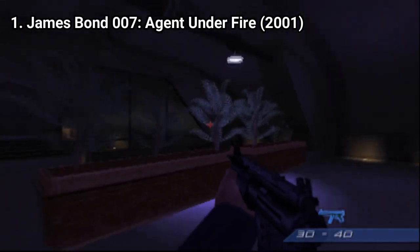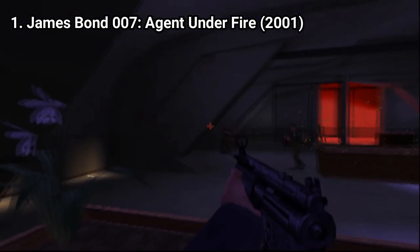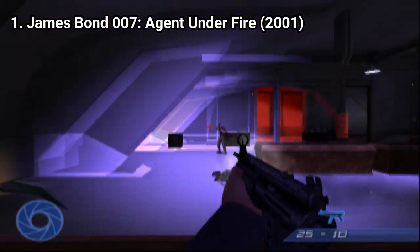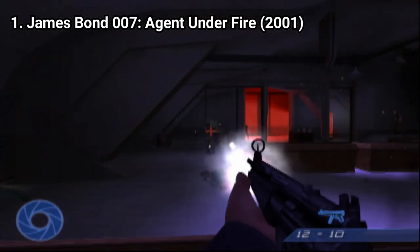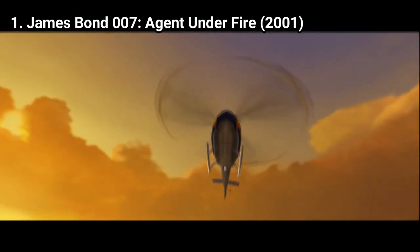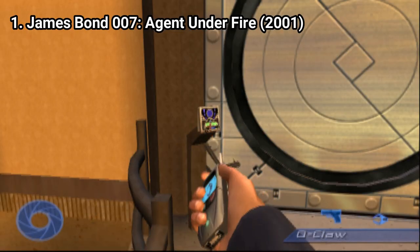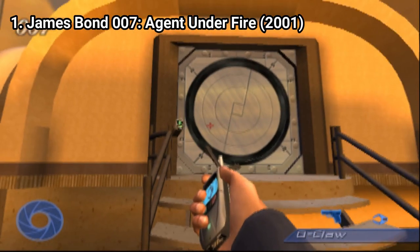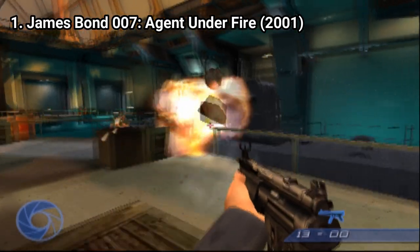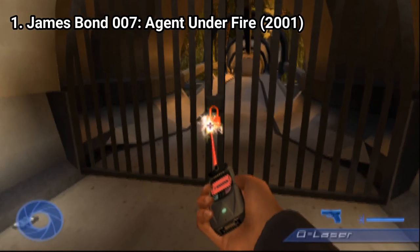James Bond Agent Under Fire is a first-person shooter with extras that spice things up and add to an enjoyable experience. You can use gadgets and weapons, and I like that the levels, even though linear, leave you the option to tackle them how you want. For example, right from the start in the first level you can hack the door or get through the ventilation shaft. Aside from the running and gunning, you also get vehicle levels. It's varied and action-packed — I like it.